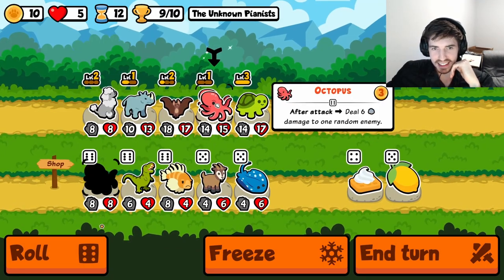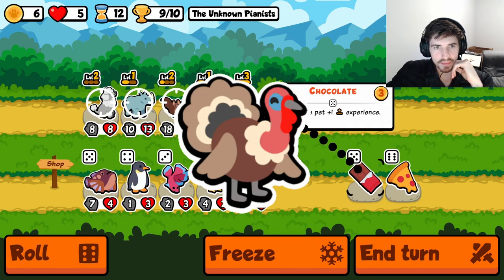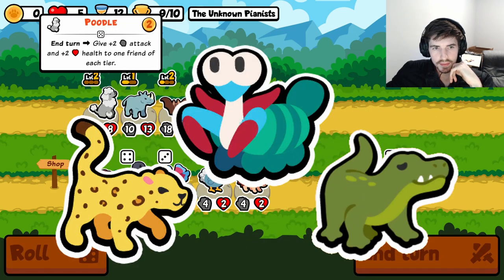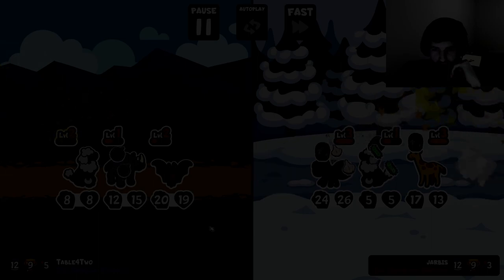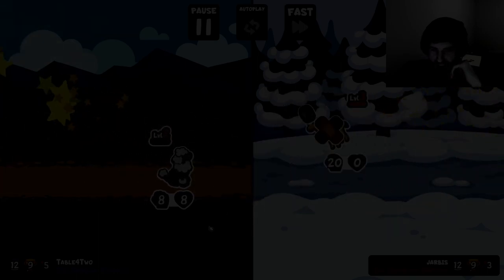A successful pivot starts with finding a foundational high-tier pet. For summon builds, this is often a turkey or a fly. For snipes, this is maybe a crocodile, leopard, or mantis shrimp. For scaling, this is usually going to look like a dragon, poodle, or a T-Rex. Also, whatever build you decide to run, grab as many tigers as humanly possible. Seriously, tiger is the one pet that is S-tier in every single build. Trust me — grab the tigers.